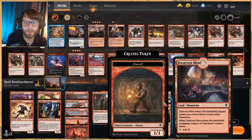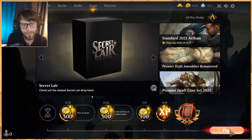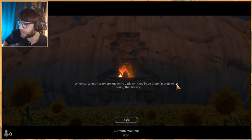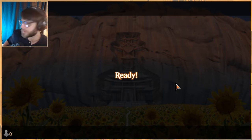We're running 23 lands, including one Dwarven Mine and four Castle Embereth to really buff up the team. That's it - pretty straightforward deck. We're going to be testing out Raid Bombardment and we'll see how it goes.